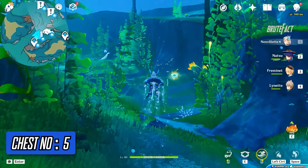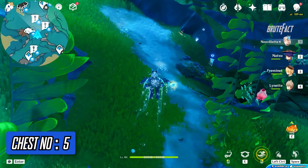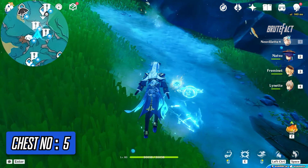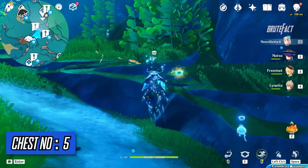Head straight and you can see another water wave, but this time you will get two of them. Place the jellyfish mimic between them and blast them at the same time. If you remove one wave instead of two, it will automatically respawn.